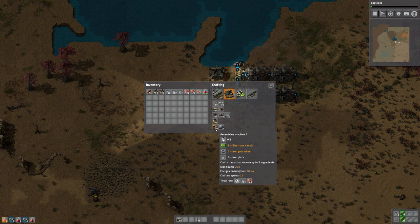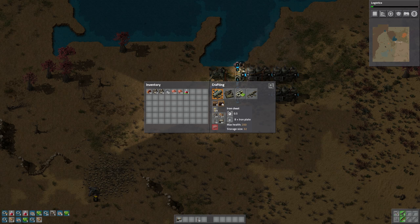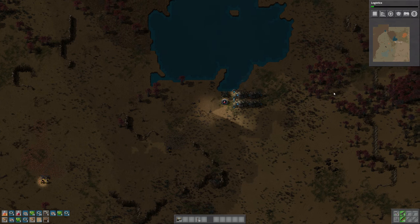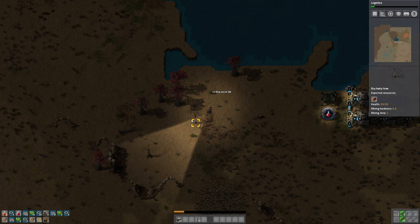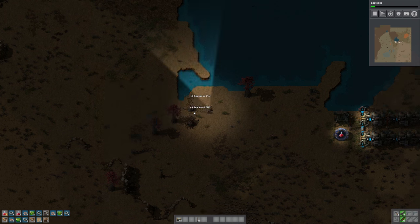Let's see here. We are going to need to start getting up some more automation. There's a bit more trees over here — this is going to be fine. Not so many trees to be annoying, but enough trees to do what we need to do.